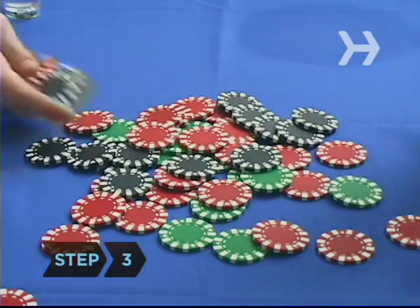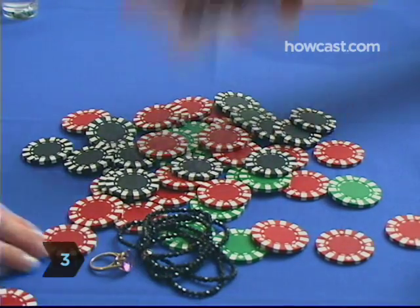Step 3. Have everyone ante up an initial bet, like a single article of clothing, before the cards are dealt. Step 4. Starting with the person to his or her left, the dealer gives each person 5 cards, face-down.